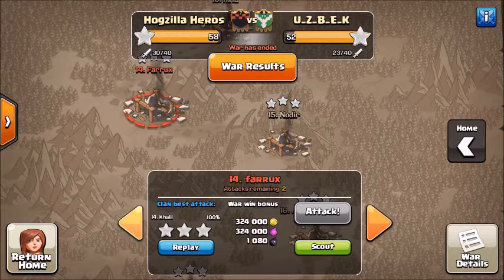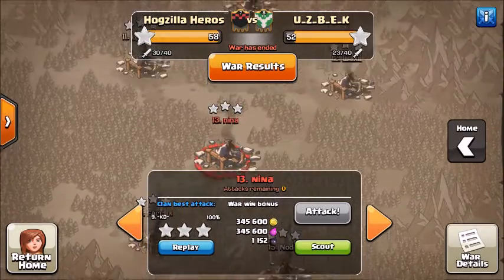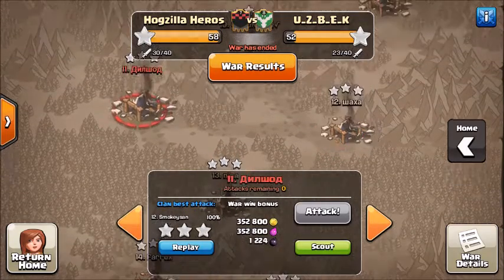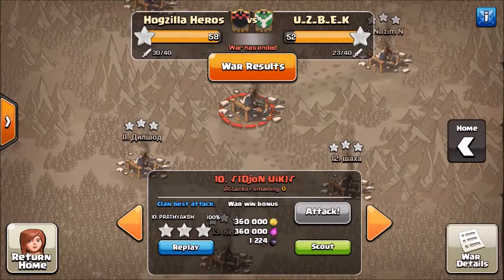We're going to take and move on up. KD's got a higher-level attack. I'm going to skip over my attacks — basically you saw enough dragon attacks, you don't need to see mine. So we're going to move up to Pratt's attack on number 10.